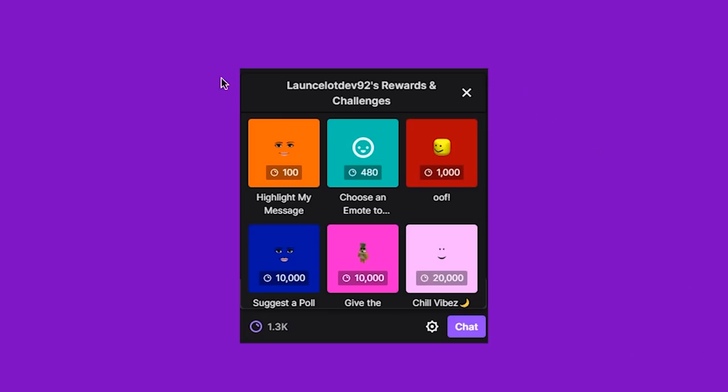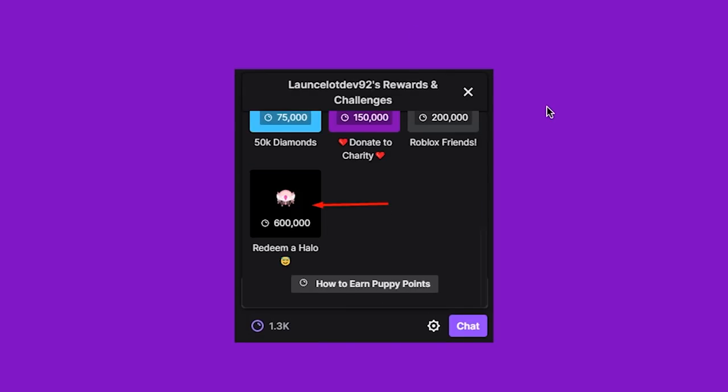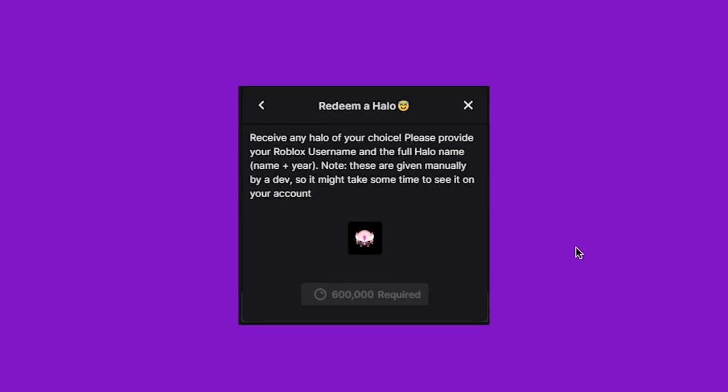If you click on that icon, it will open up this menu which is the puppy points section inside of LancelotDev92's rewards and challenges. As you can see he has highlight my message and loads of different things, but if you scroll all the way to the bottom you will see a section that says for 600,000 points you can redeem a halo. If you click on this it says: receive any halo of your choice. Please provide your Roblox username and the full halo name plus year that you would like. Note: these are given manually by a dev so it may take some time to see it on your account.